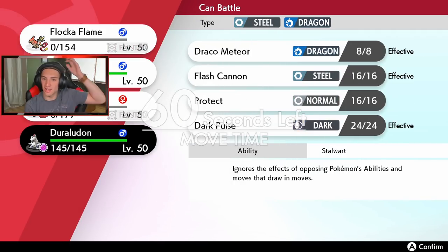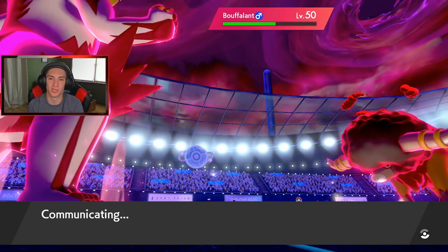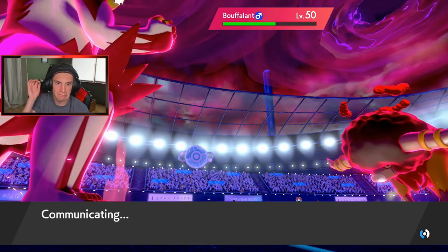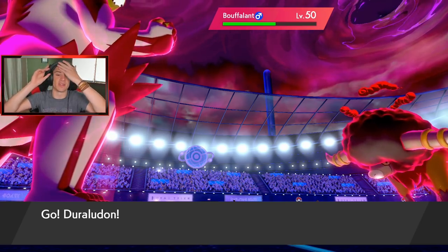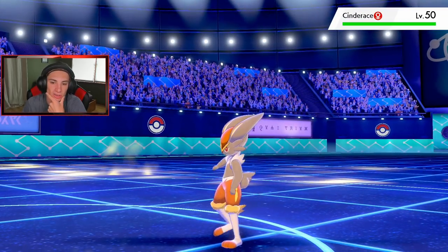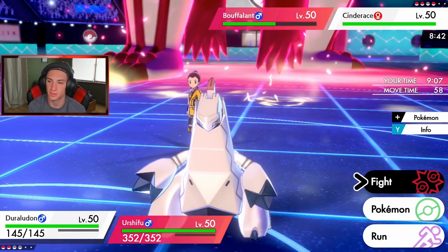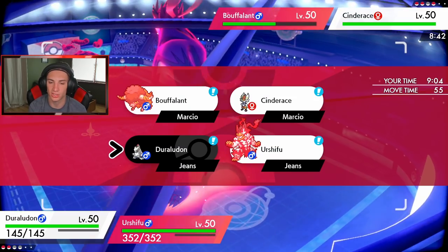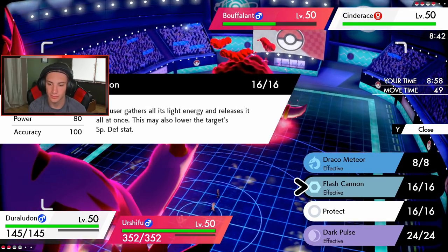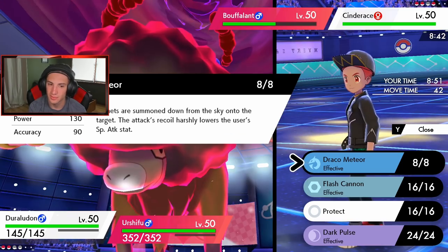Do we think Buffalant goes into a Max Guard so I can just hit through it with G-Max One Blow? We still have Duraludon with Stalwart and a big Life Orb. Tailwind is running out — one more turn, I believe. Duraludon comes out along with Cinderace. Cinderace has it all — let's check how many turns left in Tailwind: one turn left. I don't want to go Dark Pulse.